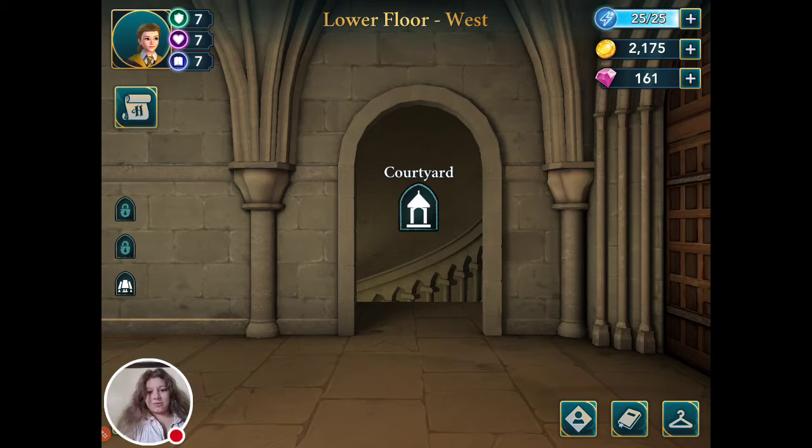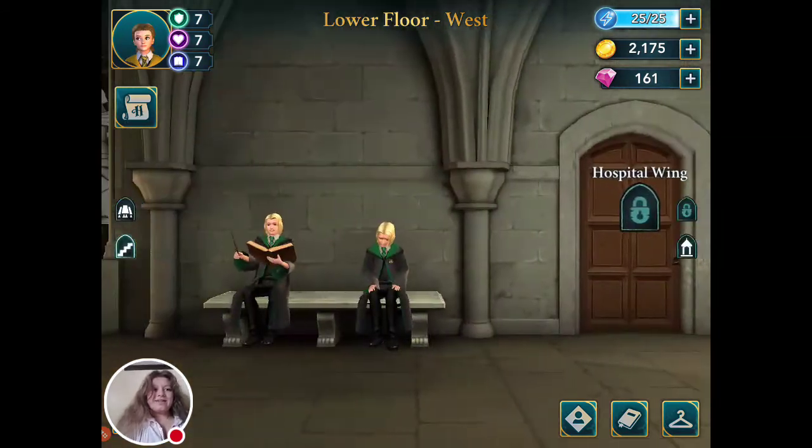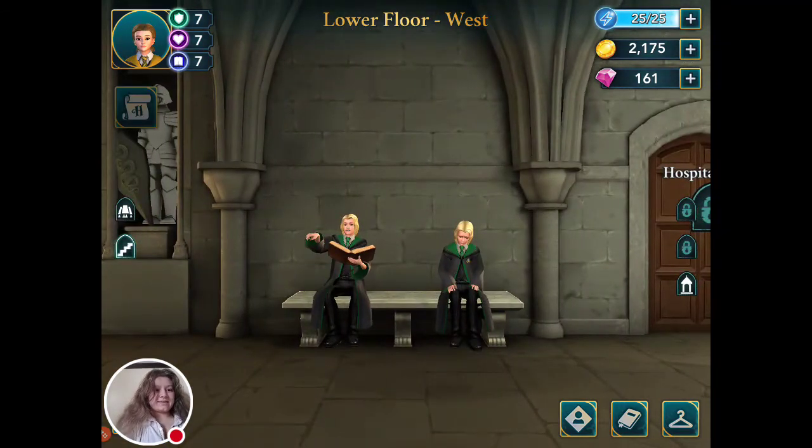I've got the cameras there, sorry — I'm not used to this. So at the moment, our tasks: we can go and investigate the door on the corridor, or we can mount the broom — that might be good — or Nox. I think, to be honest, I'll go and investigate the door, and then if I've got any energy left I'll go back and do the broom. Let's see.